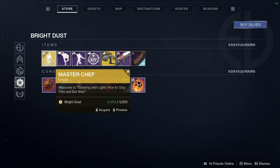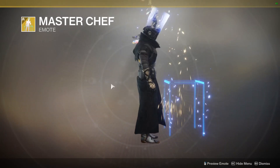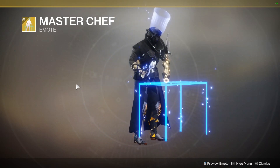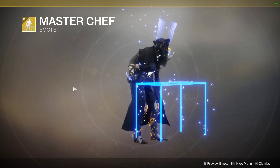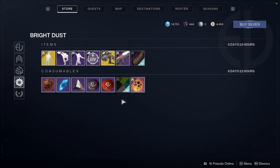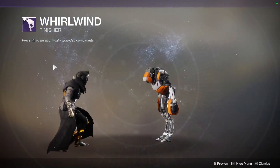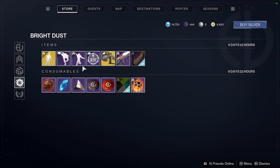For more Bright Dust we have the Master Chef emote — got the egg flip going on there. We also have the Whirlwind Finisher, which is basically a giant roundhouse kick. That's kind of cool.